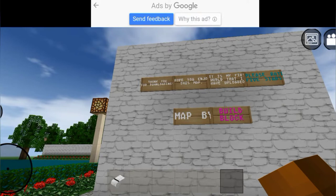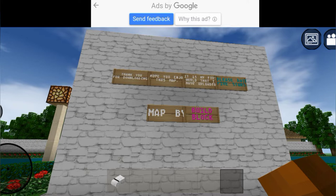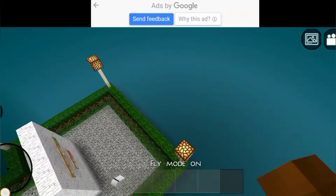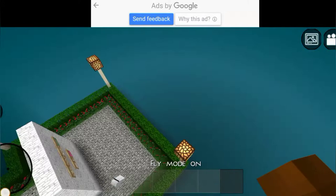Oh wow, a river — I mean the sea! Here I respawned, and it says: 'Thank you for downloading, hope you enjoy this map. It is my first world that I have uploaded, please rate five stars. Map by Build Block.' All right, that was it! The whole place is full of water.